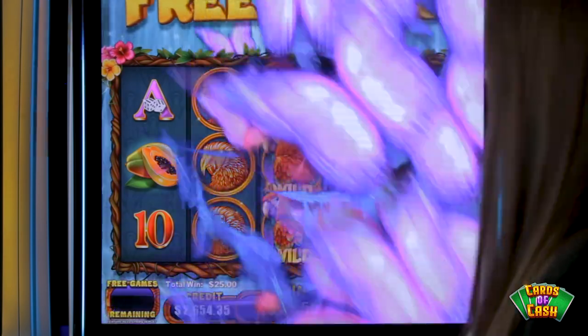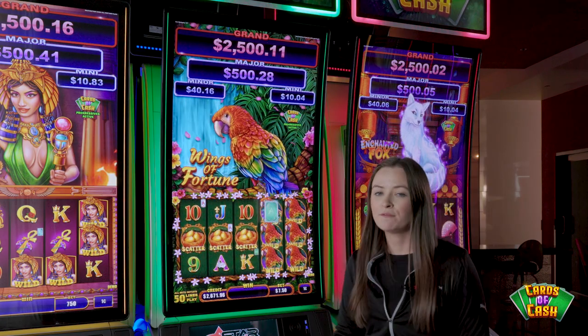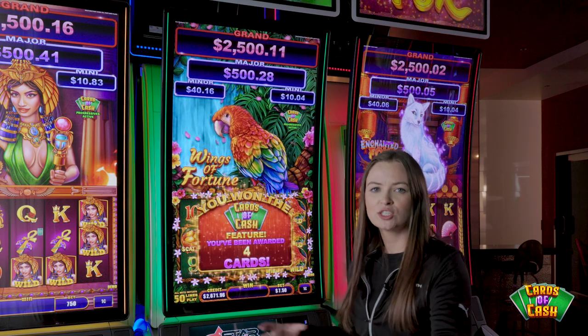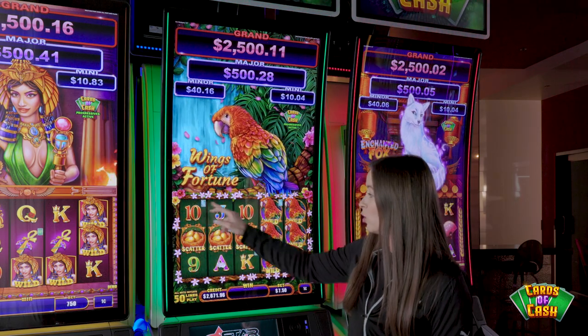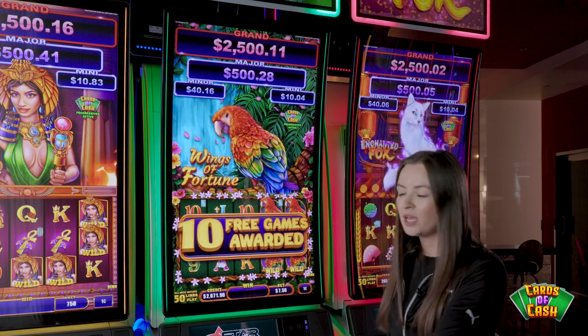I'd like to show you how they get combined. We have a Cards of Cash free game feature. To get the Cards of Cash and free games feature, it's the two initiators for each to get both. You're going to see your three scatters with your three or more cards on any reel, which will initiate your 10 free games to start.